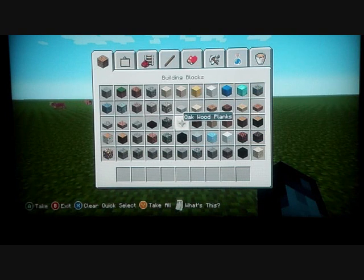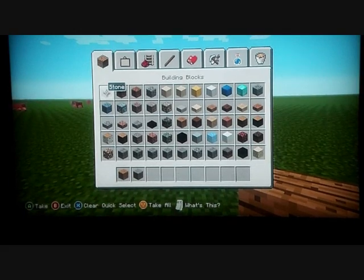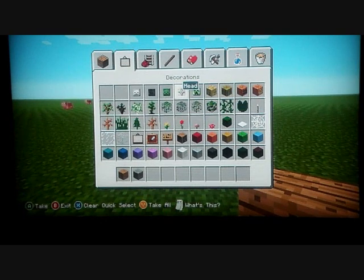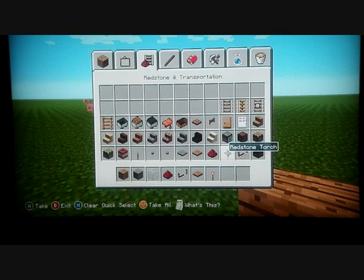First of all, make sure you've got all the equipment. You will need some bricks, some stone — if you click stone, it'll come in. You want to get some glass, some redstone repeater, a pressure plate (wooden or any of them), and a redstone torch. That's the only thing you need.